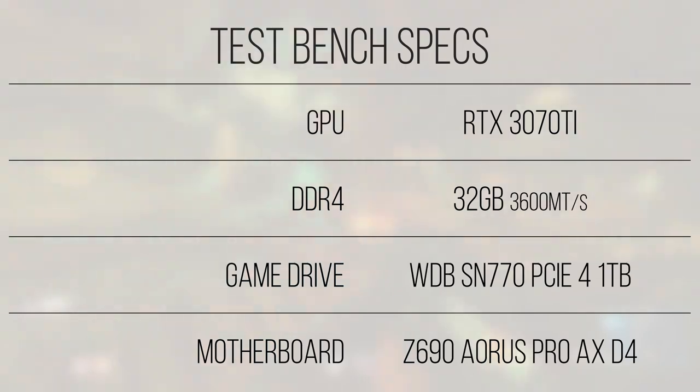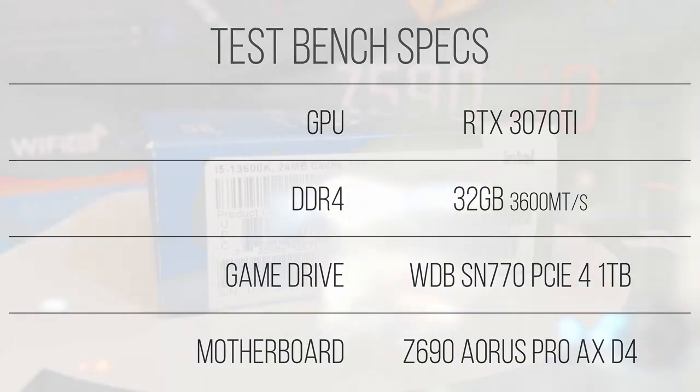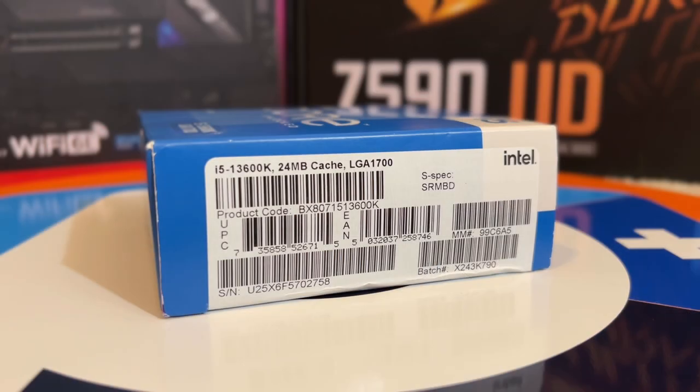To provide a comparison point, I decided to include my i7-11700K as well, since it was the most powerful processor I had previously owned. It's clocked to 5GHz in this test, so it should provide a decent competitor to the newer and differently equipped i5. Both setups are equipped with an RTX 3070 Ti and are being tested at 1080p with the lowest settings, and DLSS if it's available to help reduce the GPU load. Let's dive into some benchmarks and see how the 13600K performs.